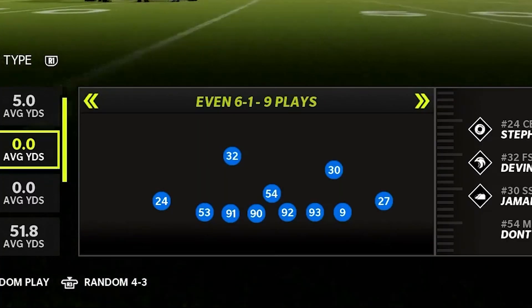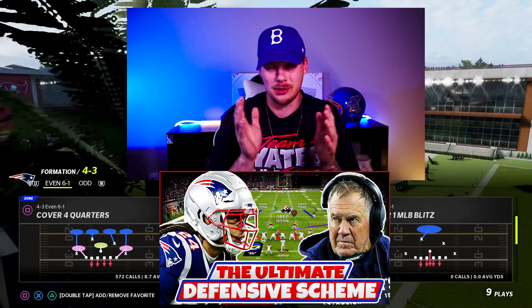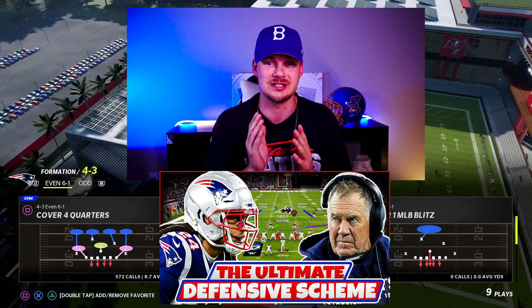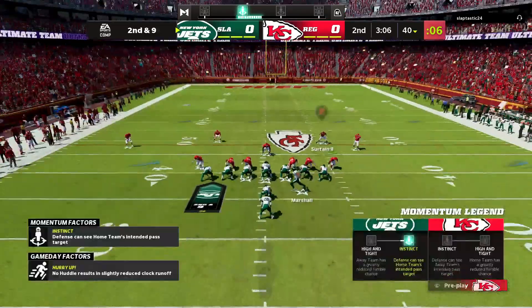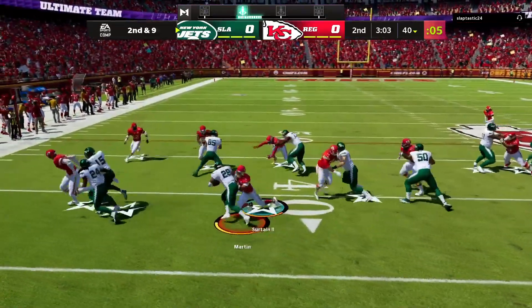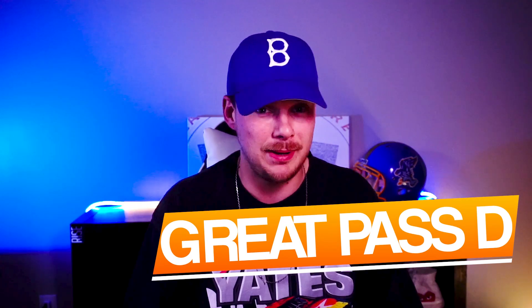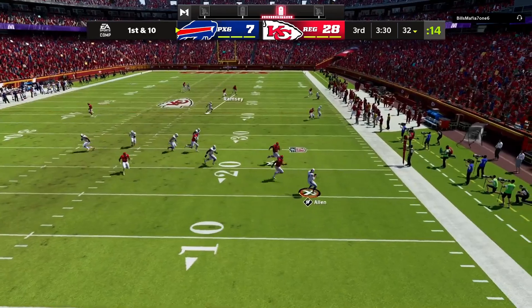We're going to be in the formation Even 6-1 and pick the play Cover Four Quarters. The reason why this 6-1 is so effective is because it gives us very heavy personnel that is really going to stuff those inside runs. We have six players on the line of scrimmage that are going to suck up all the blockers and allow our second-level defenders to flow to the football. Even if the opponent comes out in a heavy running set and decides to pass, Cover Four Quarters is a super good lockdown pass defense that is going to give them a ton of trouble.